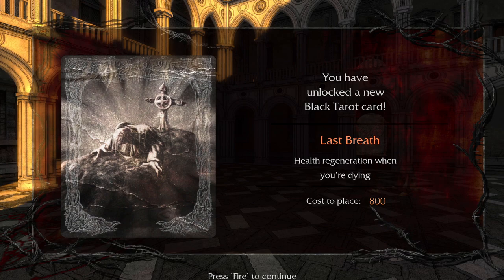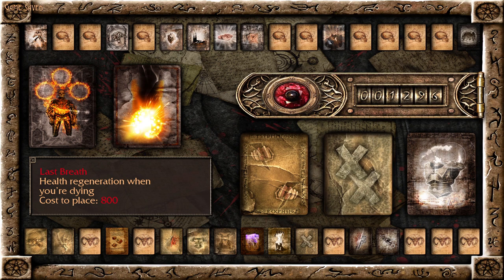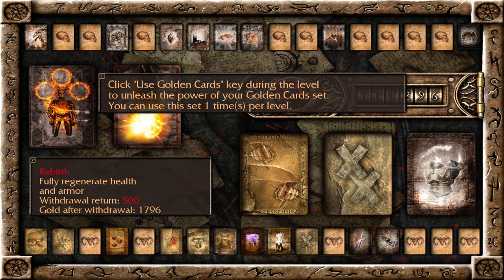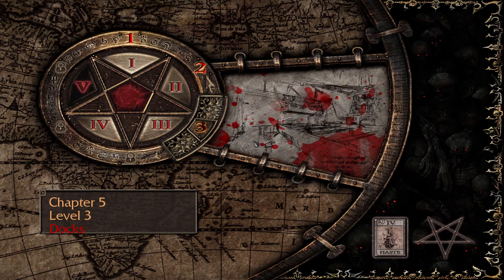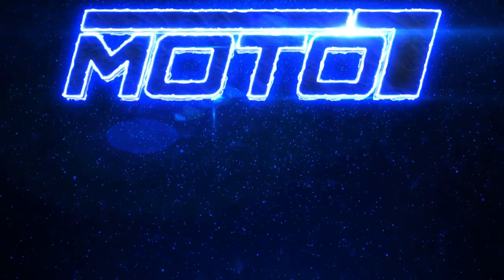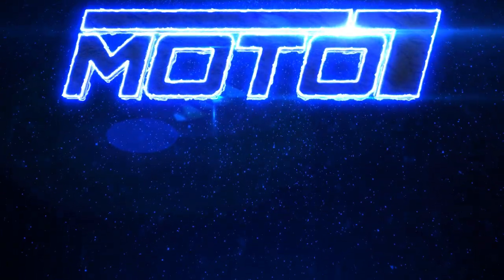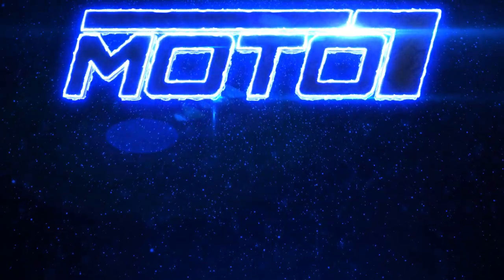Last Breath — health regeneration when you're dying. Oh wow, that's a pretty crazy sounding one. Looks like a silver card as well. Interesting. It sounds really good, but I already have this one too, which I actually didn't even use in this level — I didn't really have to. Alright, well that was City on Water — hope you guys enjoyed, and I will catch you at the docks.